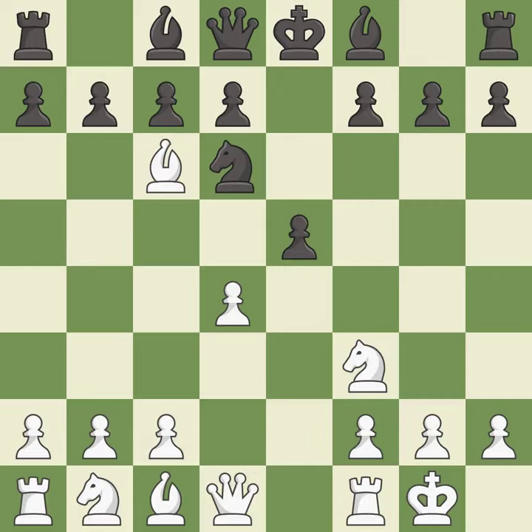Bxc6 captures the knight and forces black to double the c-pawns. dxc6 captures the bishop, opens up the d-file and allows the light-squared bishop to develop. dxe5 captures the e5 pawn, attacks the knight on d6, and controls the f6 square.